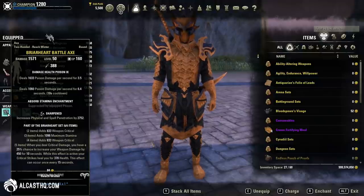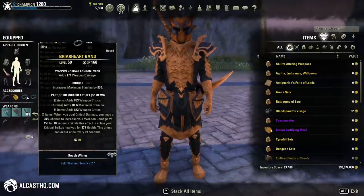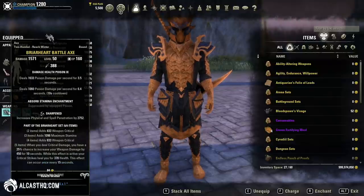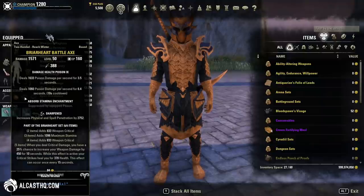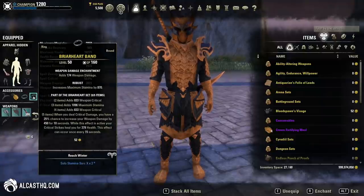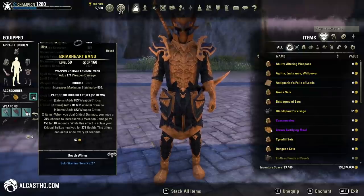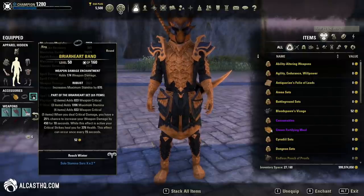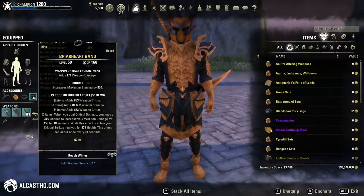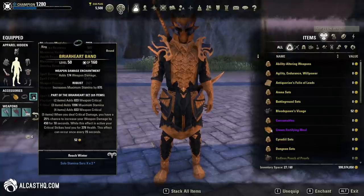For the two-handed weapon I prefer an axe because it applies a bleed, but a sword or maul will also do. You don't need the perfect trait — if you buy a weapon with a bad trait it won't cost a lot. I bought blue jewelry and a two-handed weapon for around 12k. You can run blue, purple, or gold — it's up to you, but the difference is so small. You gain maybe 200 extra stamina from blue to purple. Because we use Robust the difference is not that big.